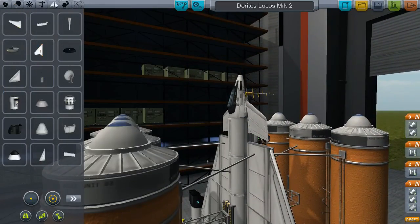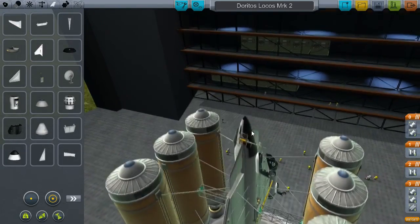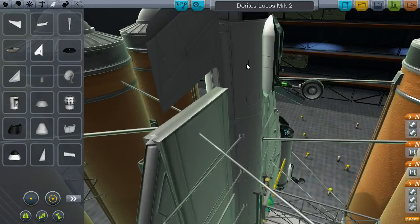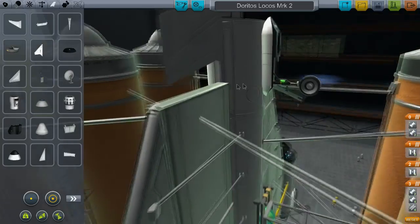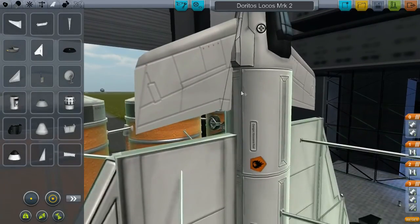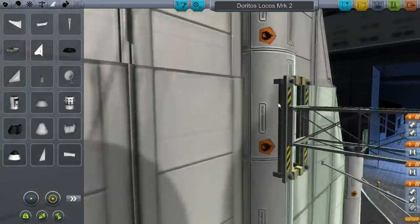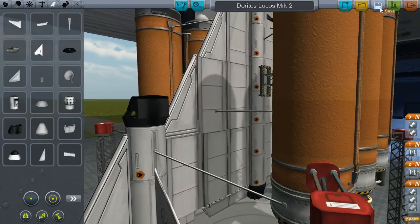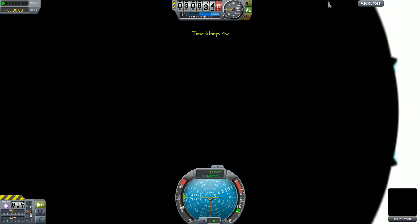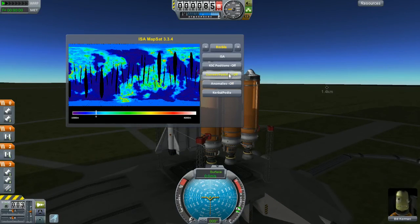Now let's put the GPS on and see if it acts funky here as well. It's so weird - it should just stick right on. I think I got it on - I don't see it but it's on. Let's save it and go back out. We have the GPS option there - we need anomalies on.